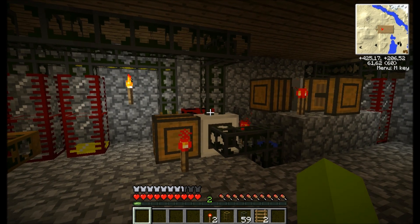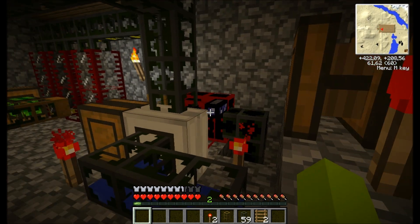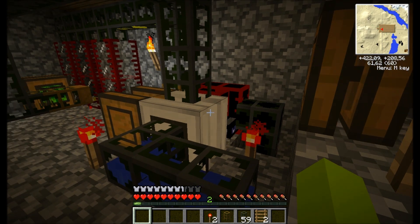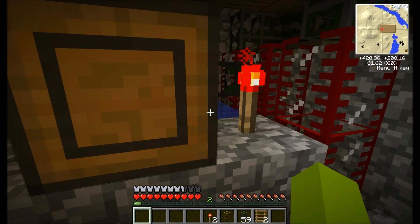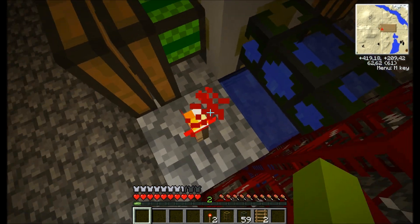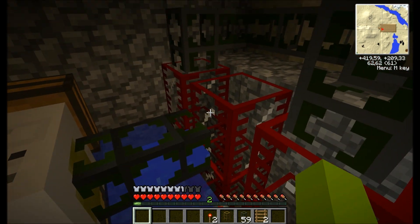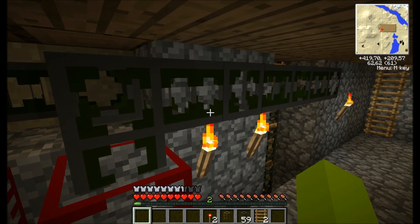Sorry, I forgot to mention earlier that the combustion engine here actually requires water, otherwise it'll explode and blow everything up. So what I've done is put a water pump here with these redstone engines powered by these redstone torches. The water will pump into this middle container now which goes underground. These other two here are for oil, for when I pump oil in from elsewhere.